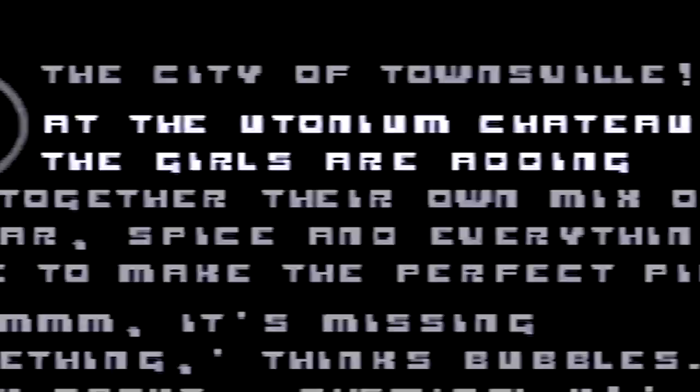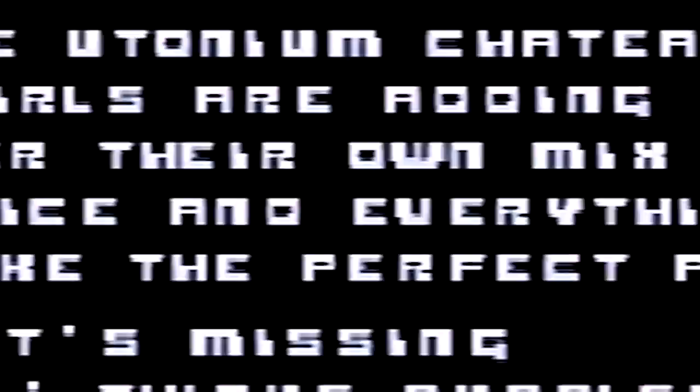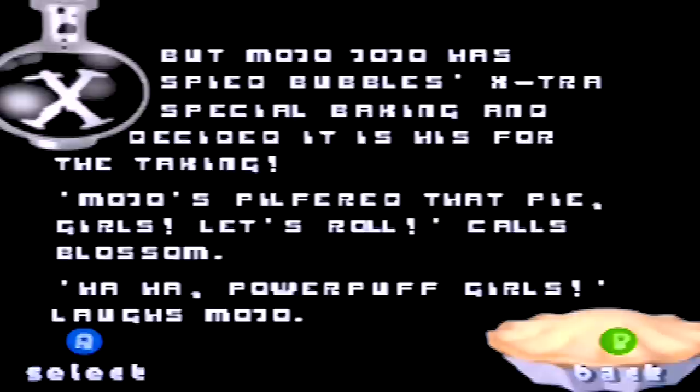At the Utonium Chateau, the girls are... adding? They're adding together their own mix of sugar, spice — the O's and D's look identical in this font. So the story is: the girls are baking a pie and decide, like idiots, to put Chemical X in it, because nothing bad could ever come of that.